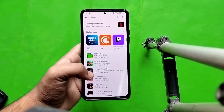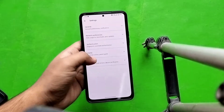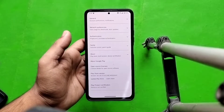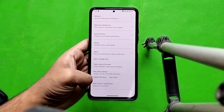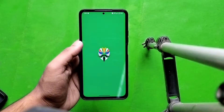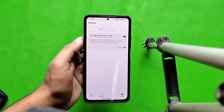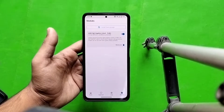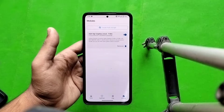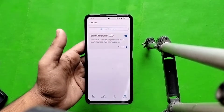Moving forward — checking whether the device is certified in Play Store settings. The device is not certified, so you have to install the Magic Universal Safety Net Fixer to get Safety Net passed. You also have to install the Agni Magic module, which will provide 90 FPS gameplay. This is the only option to get 90 FPS on this device.